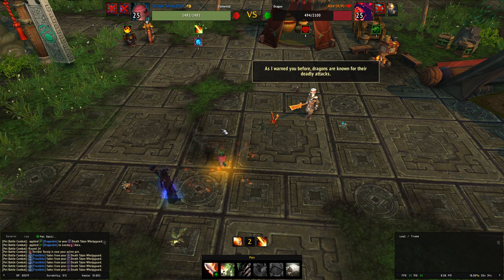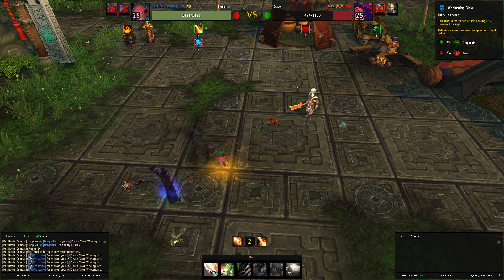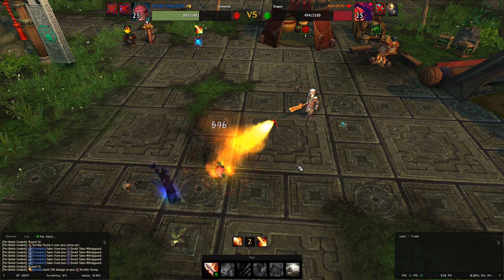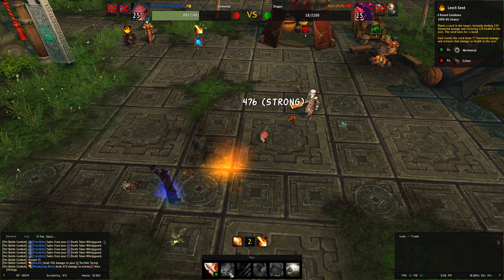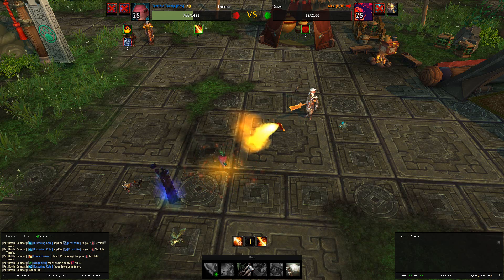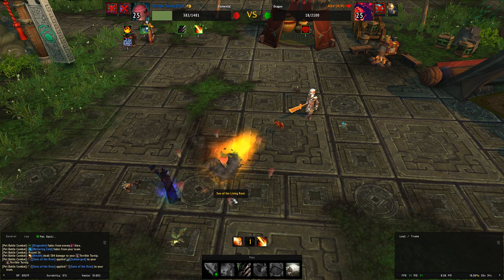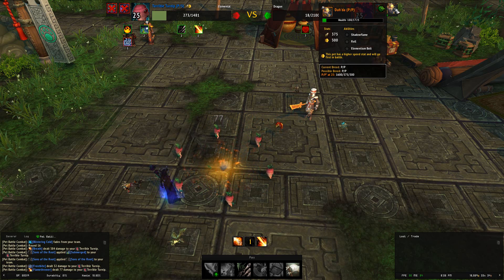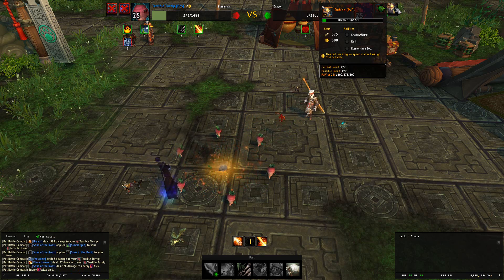Sometimes I have actually managed to kill it off using just the two first pets, but if you don't, that is not a problem — just use the Terrible Turnip. Here I use Weakening Blow, and obviously Weakening Blow can't kill Alex, but then you have Leech Seed or Sons of Root; either one will kill him off. So I am just going to do Sons of Root.